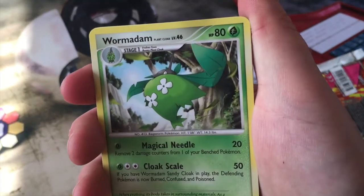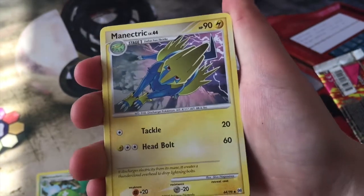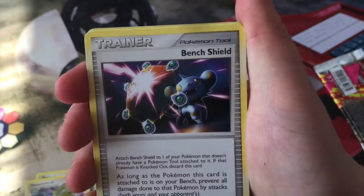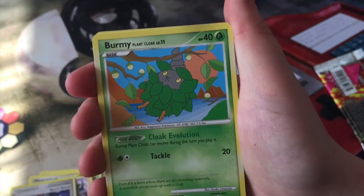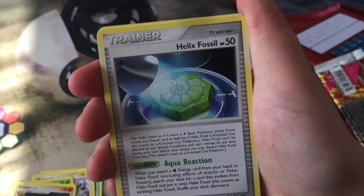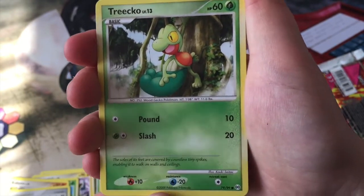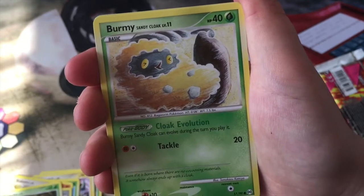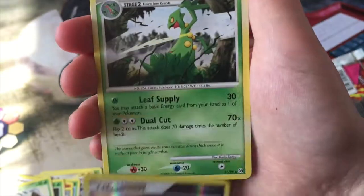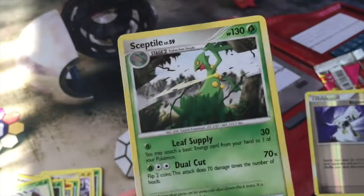We have a Wormadam again. That Manectric is so cool — love the purple in the background for the lightning. A Bench Shield again. We have a Burmy, a Kabuto, and a Helix Fossil — love how it's 50 HP. We have another style of Turtwig artwork. Another Burmy, kind of a Sandstorm card. A Shieldon! And a Sceptile Rare — that is pretty good, 130 HP, not too bad.